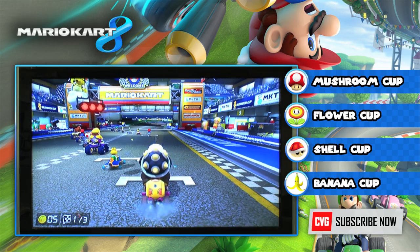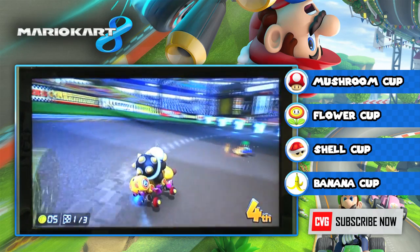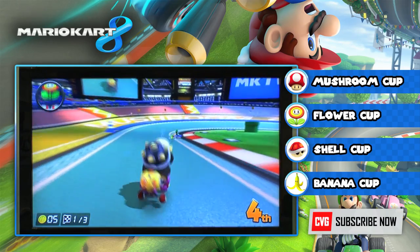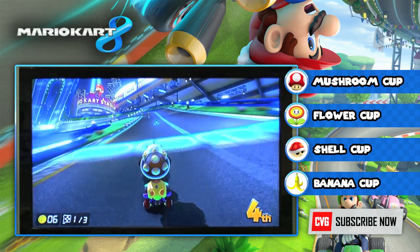This is Mario Kart Stadium, the first track in the Mushroom Cup. As you'd expect from a Mario Kart game, it's a fairly standard stadium to start off with. We've gone with one of the Koopalings — the seven of Bowser's kids are the new characters in this game. This is Morton Koopa.